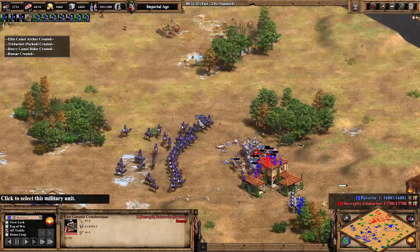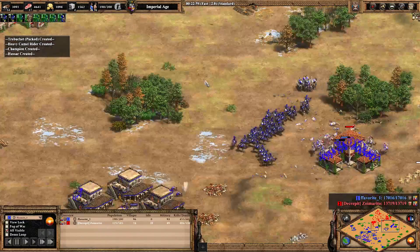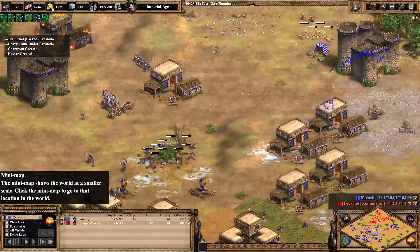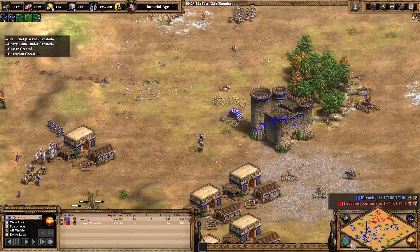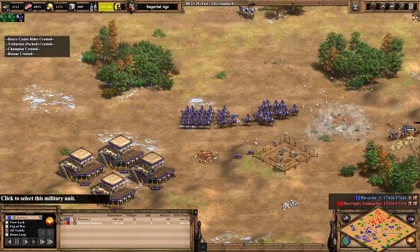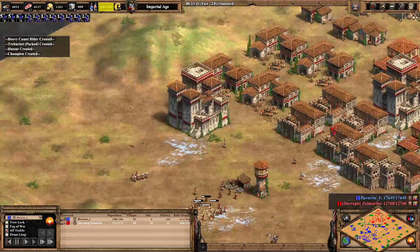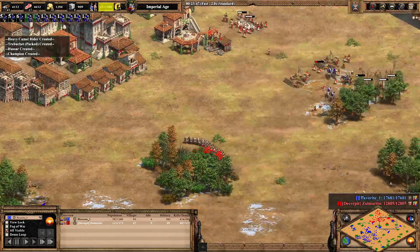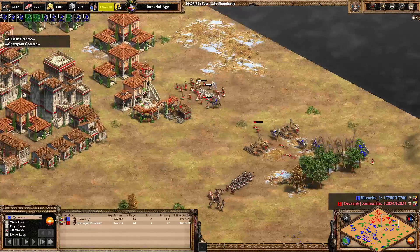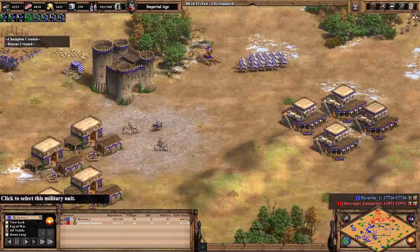Camels are surrounding the Genoese crossbowmen with some backup. Clean is on the ropes a little bit. Favorite has only 96 villagers himself, losing a couple of gold miners, but he's basically maxed out. Clean is running very low on wood — only small wood patches remaining, cutting into his eco. Favorite's raiding is really impressive — he's losing a couple of hussars but it's definitely been worth it.